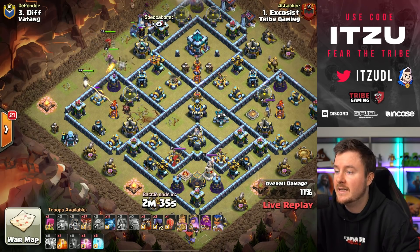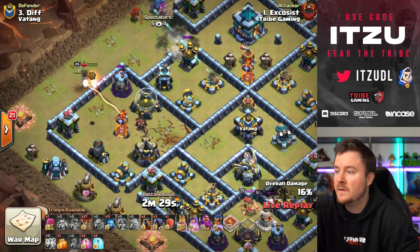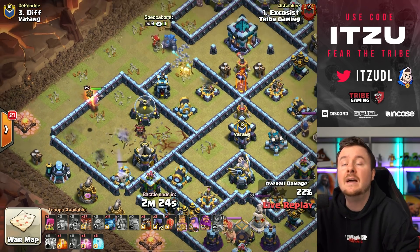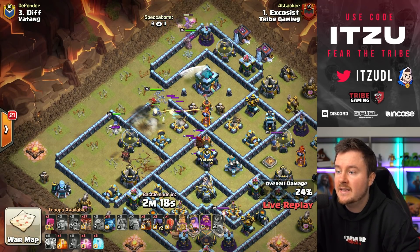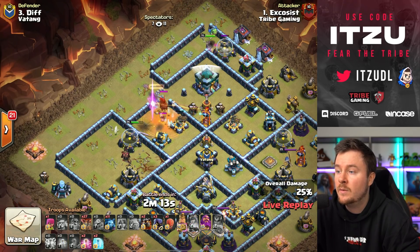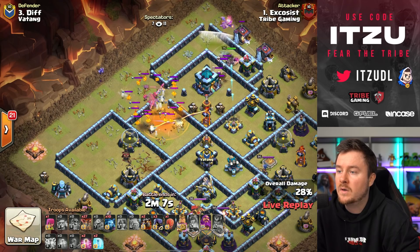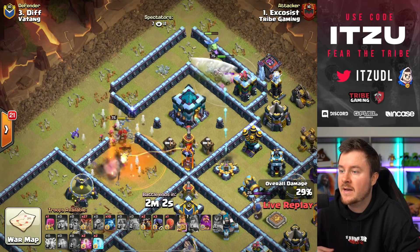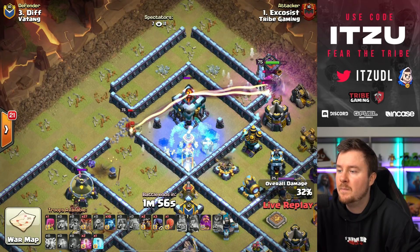The royal champion is placed into the multi-inferno tower, looking pretty good. However, if the royal champion ability has the wizard tower in its path that will be bad — the wizard tower needs to go down. It does go down, so the royal champion ability catches the multi-inferno tower. But the king didn't go inside, the queen is not going for the town hall, and the clan castle is coming out — he needs to use the queen ability early to deal with it.